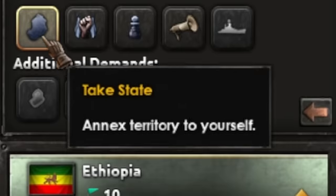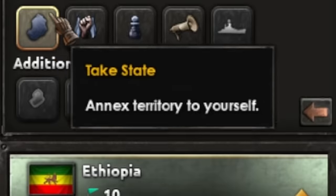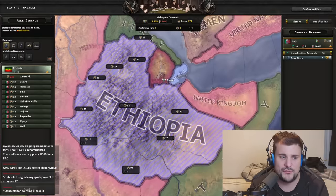If we want a straightforward peace conference we can just hit 'Select All' to annex all the states, then hit 'Submit Demands' and exit. But we want to do something a little bit more complex, so we're going to hit 'Reset' in the bottom left corner.